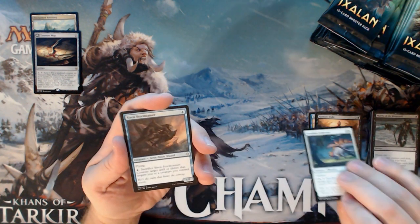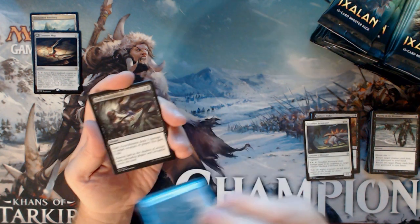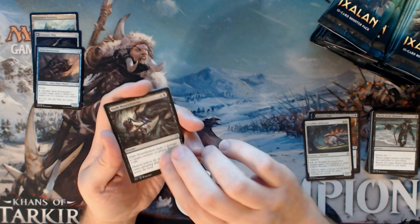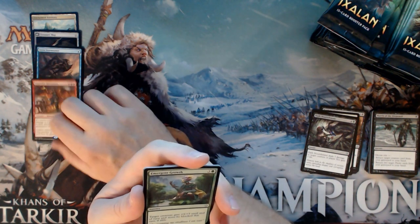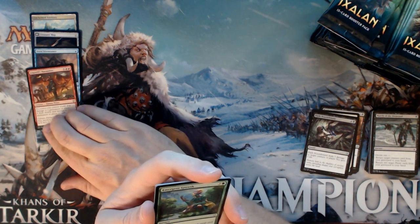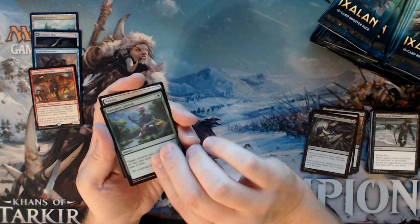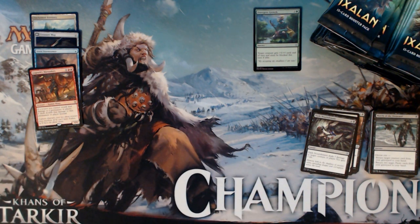We have a Steadfast Armisar, Siren Storm Tamer — which I believe is at $4, yes, $4.50 for an Uncommon — Dark Nourishment, and an Angrath's Marauders. Terrible card. The Foil Emergent Growth — I suppose you could brew it, but I think it's an absolutely terrible card. I've literally never seen it played outside of Limited. It's like a 10 cent card.